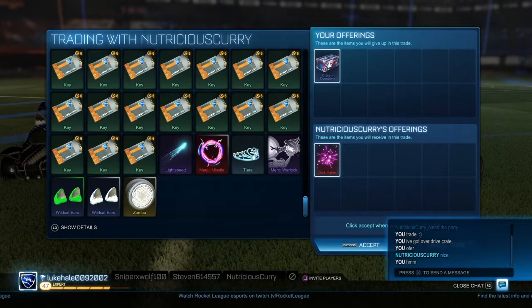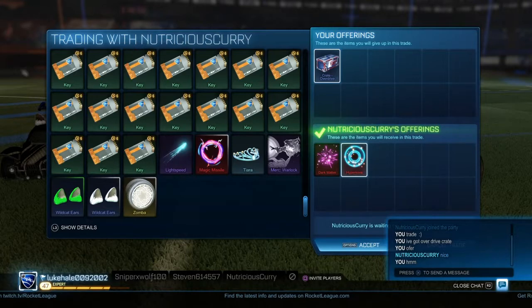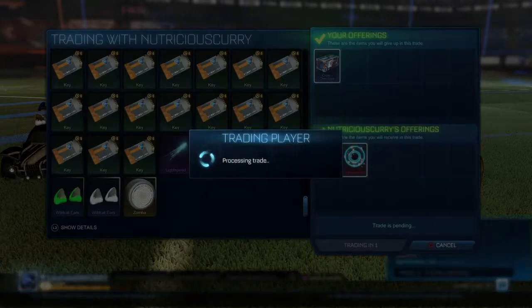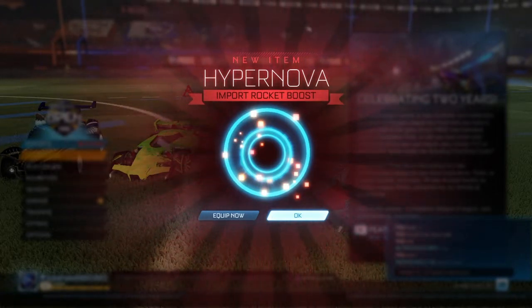Hello people, it's AmonXon here, and today we're starting a new series called Nothing to Something. Straight off the bat, we start with an overdrive crate and I got Hypernova and Dark Matter — really good, because overdrive crates go for half a key to a quarter key, and both Hypernova and Dark Matter are worth half a key each.